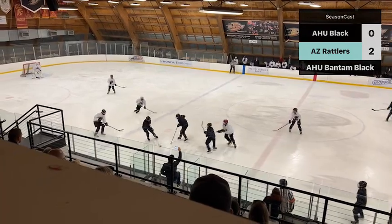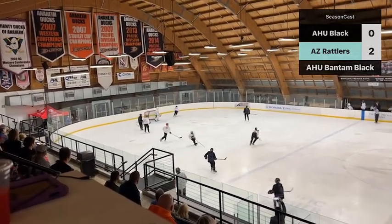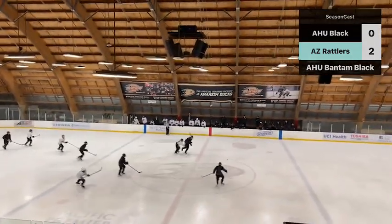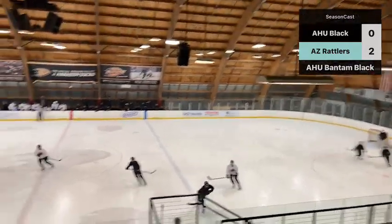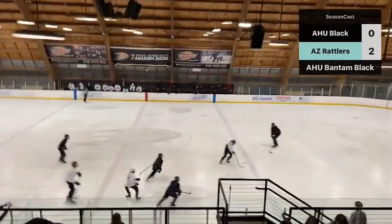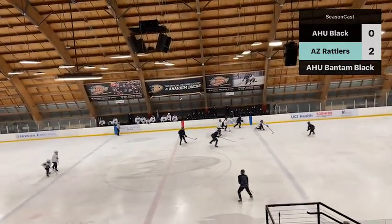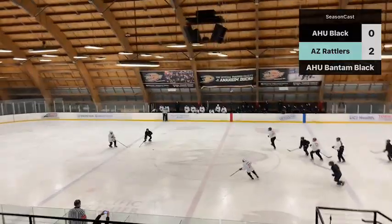Jacob trying to steal the puck, is able to. Parker sends it around the back side. Guys need to skate a little harder — they're just watching the puck now. Rattlers send it to the neutral zone. Trenton playing with the puck. See how the Rattlers are just all over our guys — our guys need to change that, be all over them. They're trying to play with the puck and they shouldn't be. Just get it out. Duffy clears it.